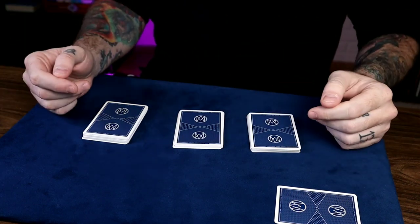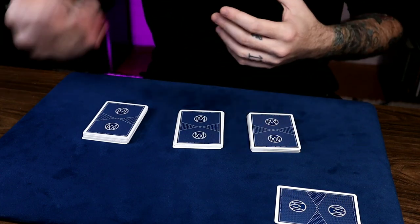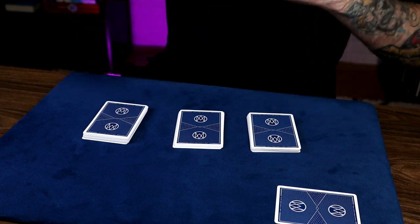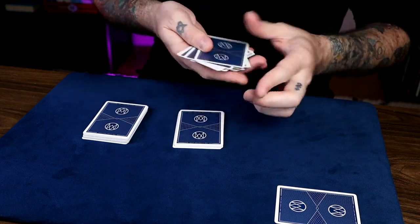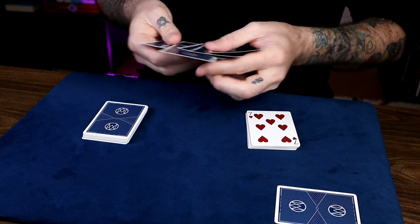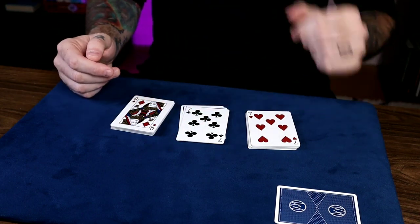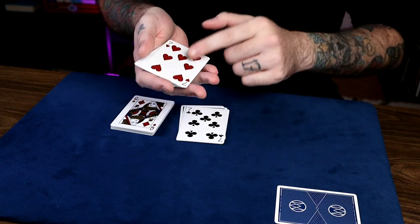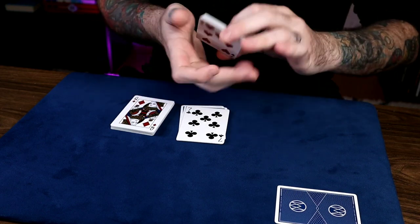Here's where the bluff comes into play. Have them pick up any pile they want — giving them this free choice doesn't matter in the long run, but having them pick any pile is just another free choice. They'll think back: I did pick up any pile I wanted to. So as many free choices as you can give somebody, the better. They pick up any pile, spread through and take out any card they want, and put it face up on top of the packet. They repeat that for all the other packets. Now since they chose a seven, we'll count seven cards. Take the seven and put it on the bottom of the packet first, then deal down that many cards to the table — one, two, three, four, five, six, seven.